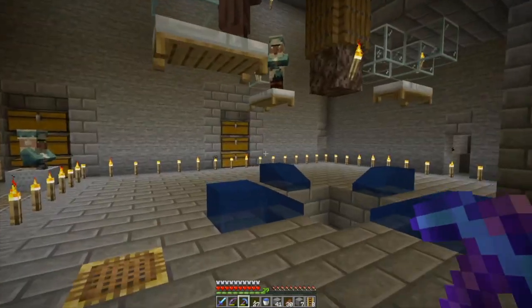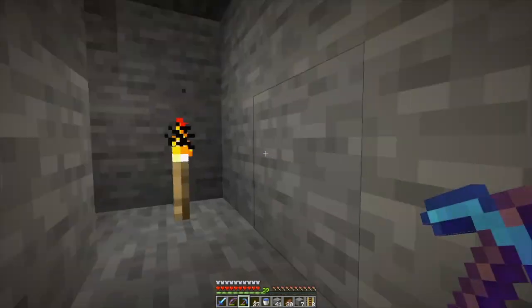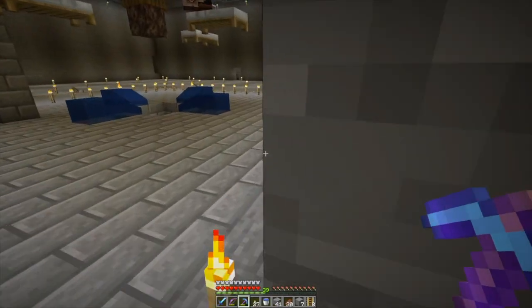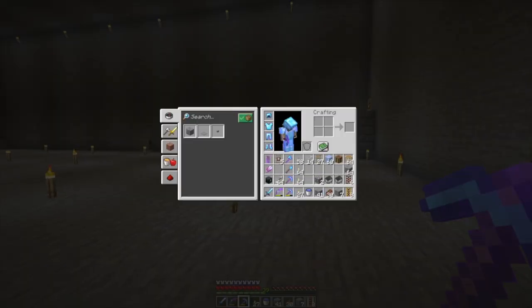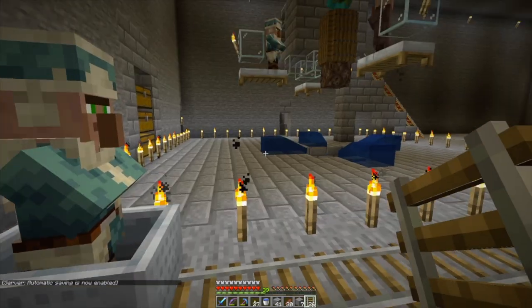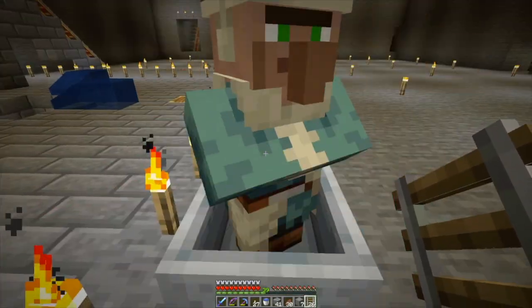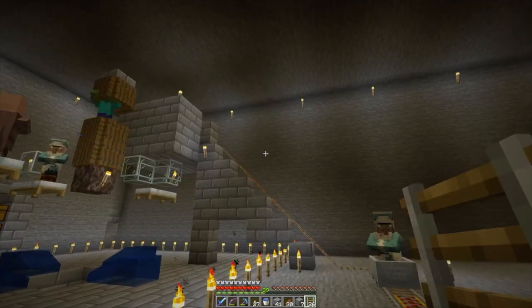This guy kind of showed up — I think he may have wandered into one of the caves over here. Maybe he wandered in there, which would be dangerous, but not really because that spawner's disabled. Let me get my rail down here and let's get him back into place and see if we can get the farm to work again. Hi. Thank you for your service. Please work the way I expect.